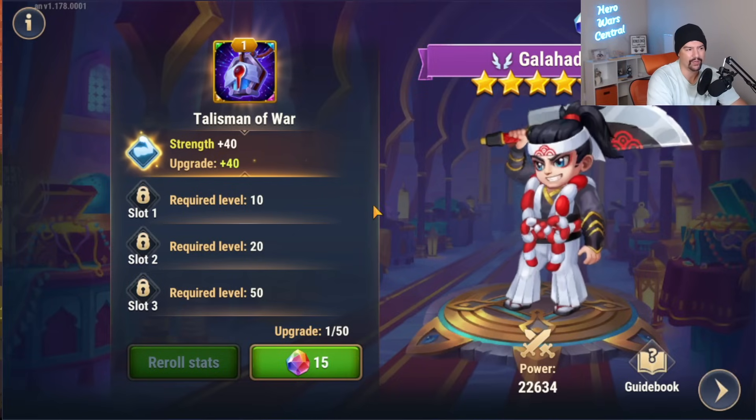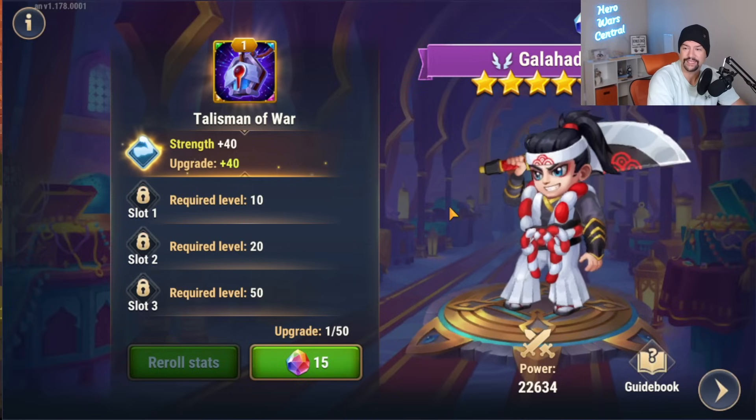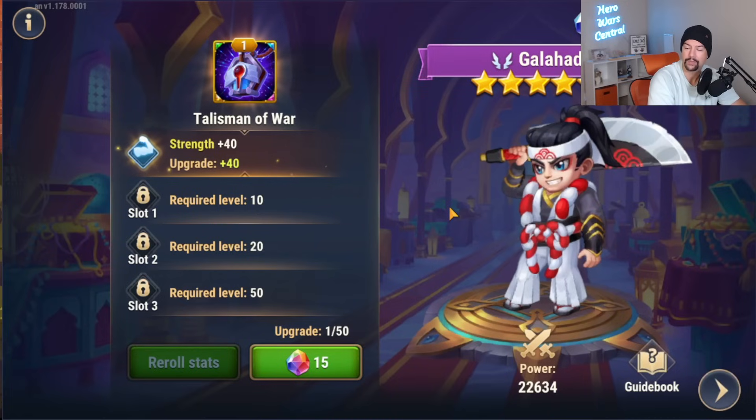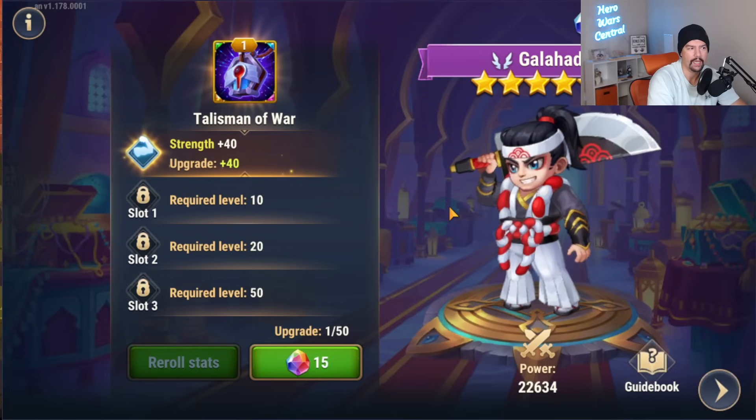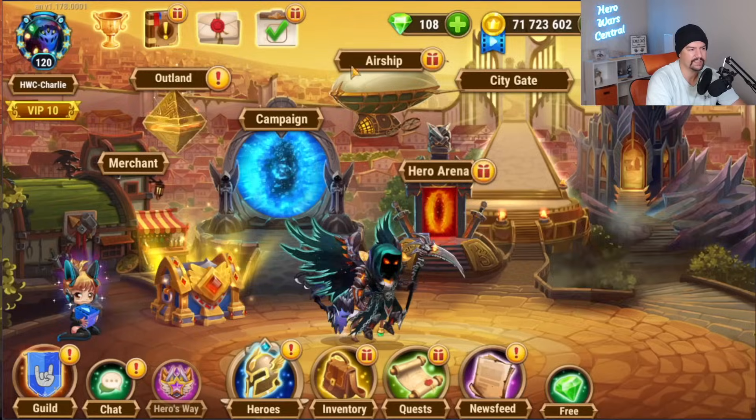We're going to go with Galahad and critical hit — I think that's the most interesting. There are some other better things for the currently popular teams out there, but we're just going to stick with Galahad for now. So let's do a quick review of the quests and the bundles.